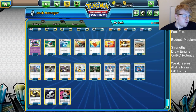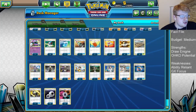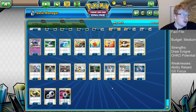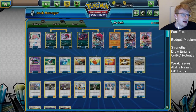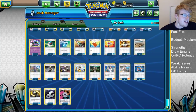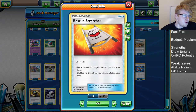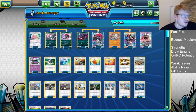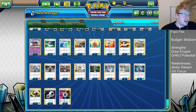Onto the items — one copy of Max Potion for some extra healing, one copy of Palpad to recycle some of our supporters. You'll notice we have a lot of two-counts of supporters in this deck, so recycling the most important ones for the matchup is going to be crucial. One copy of Multi-Switch — it can be very good for getting a Trickster out of nowhere, and also for getting a Dangerous Rogue out of nowhere, so we have lots of potential burst in this list. Then we have one copy of Rescue Stretcher — very good for trading stuff away and using a late-game Lele or something like that.